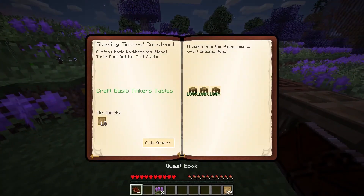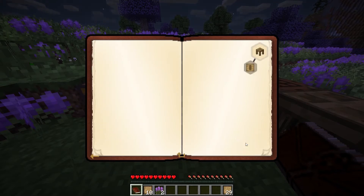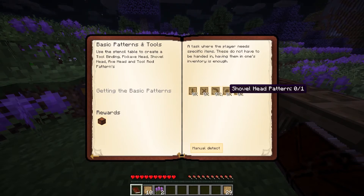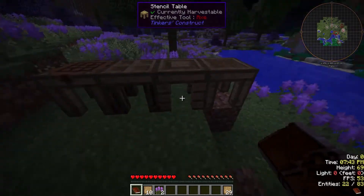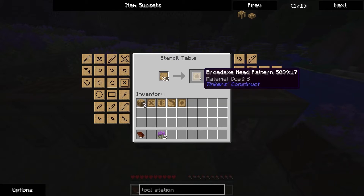That quest is done — it gives me 10 patterns. Actually, I have to go back in there. I need to create a tool rod pattern, tool binding. So we go to our stencil table — that's what these are for. We need binding, tool rod, pick, shovel, and axe. Had to find the shovel. I'm going to grab the broadhead axe.